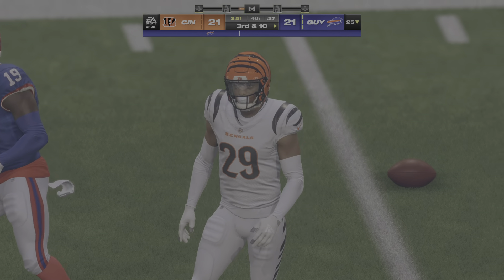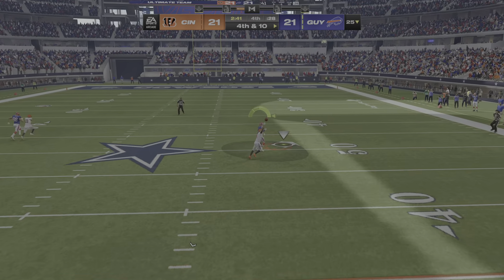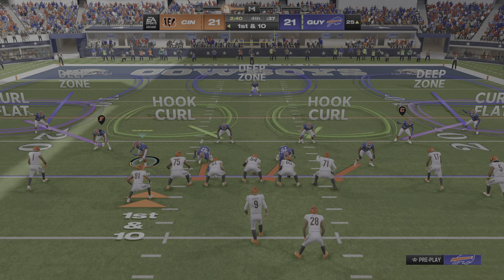That makes it obviously a little bit harder to run by. There was not much of a window to get the ball in there, and it winds up incomplete. Now on fourth down, that pass knocked away and incomplete. The Bills drive stalls out on fourth down, and the Bengals are going to get it back in terrific field position.